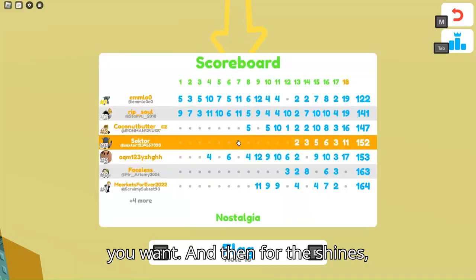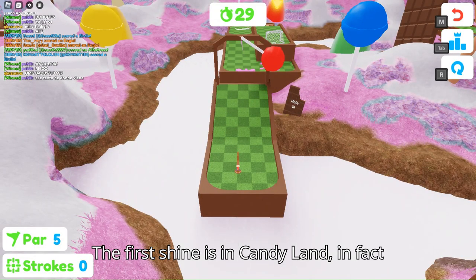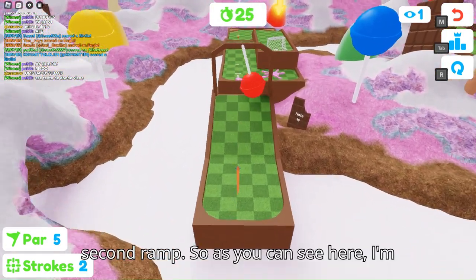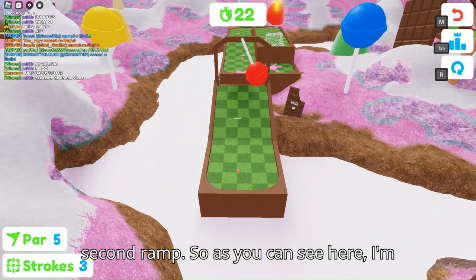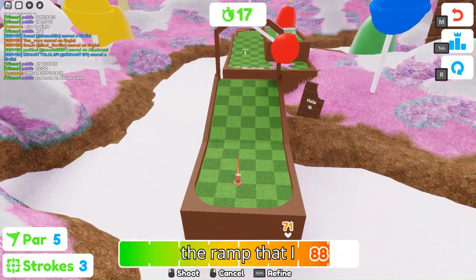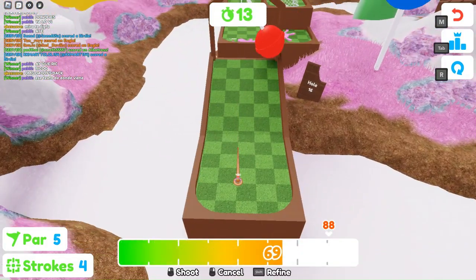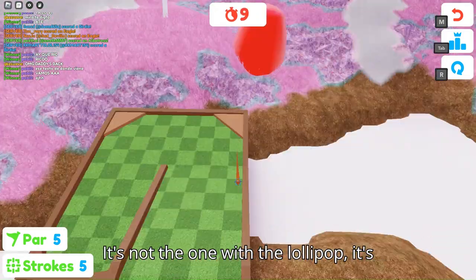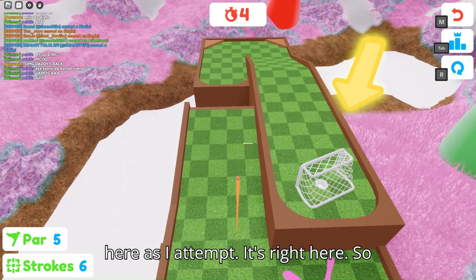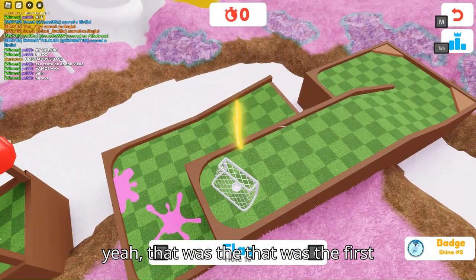For the shines, they're actually pretty simple. The first shine is in Candyland, hole 16, and it's actually under the second ramp. As you can see, I'm in hole 16 in Candyland, and it's under the ramp that I just went above. It's not the one with the lollipop — it's the one after. It's right here. So that was the first shine.